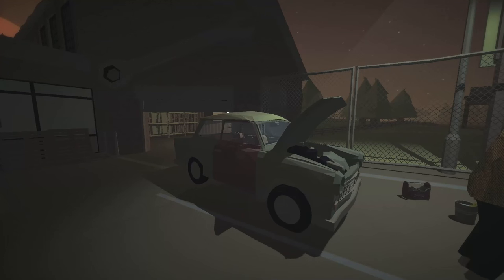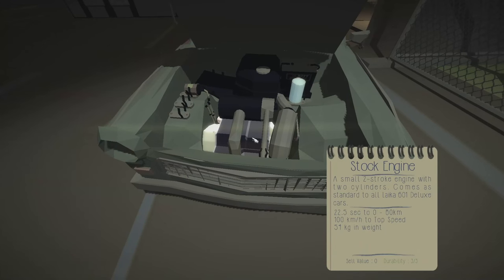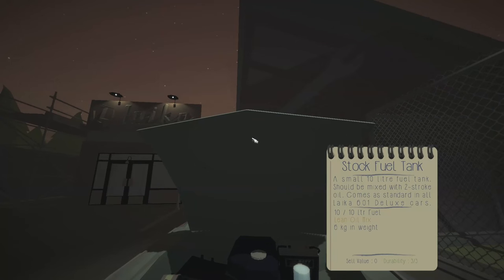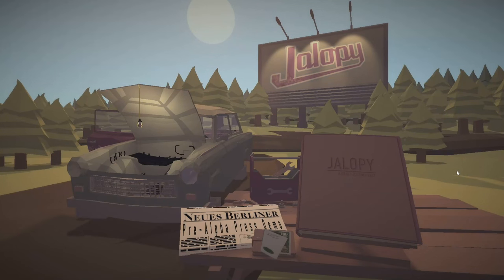We've managed to put a door on this car, all four tires, and every component under the hood, including the engine. Now that, ladies and gentlemen, is how you build a car. How's it going, everybody? I'm IGP, and welcome to Jalopy.